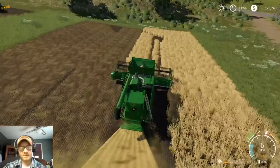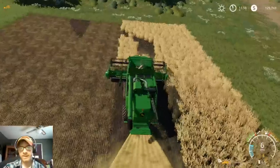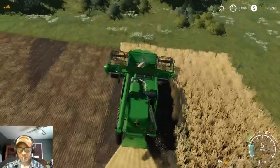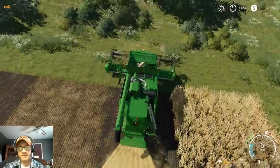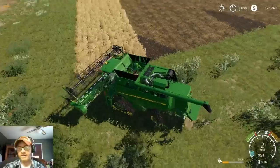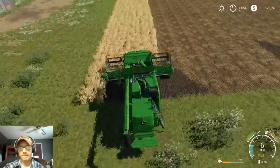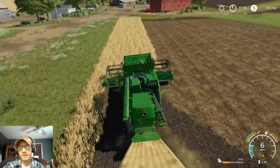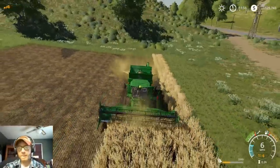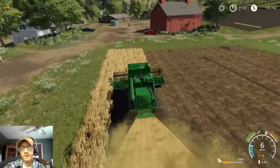We've got to put DEF in this thing too — I have yet to figure out how that works, how the whole DEF fluid thing works. I guess it's got its own separate reading, because if you look here it only shows the fuel level, it doesn't show a separate thing for DEF. I don't know how it works — I haven't really played enough of the game to find out. I think I've only got like four or five hours logged since it came out a little over a week ago.